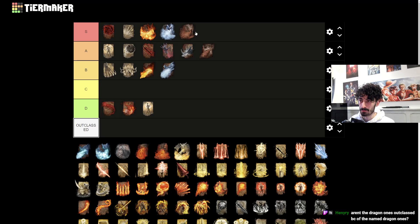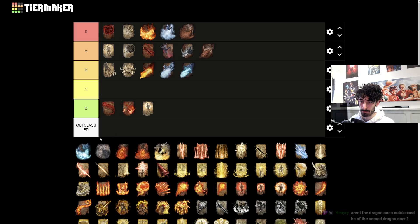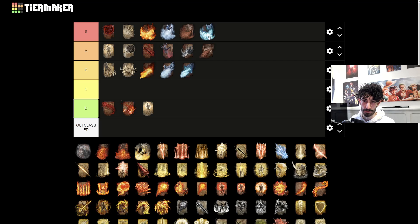Other Dragon incantations - I like the aerial combat a little bit better, that's just me. I can put all of them in A tier, I just don't want to flood the A tier. The same thing with the one that does magic damage - the fact that you can do magic damage with incantations is insane.